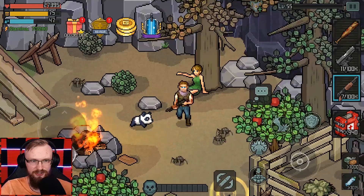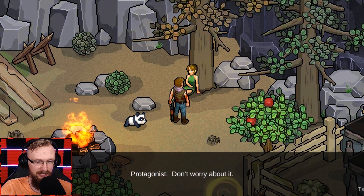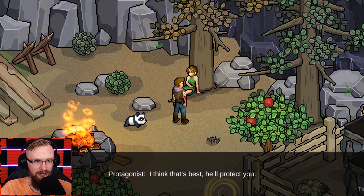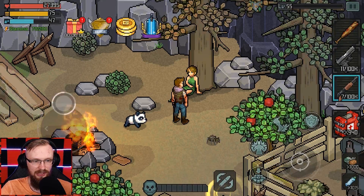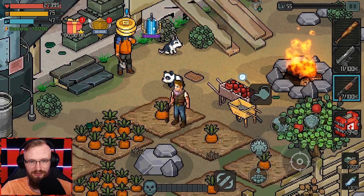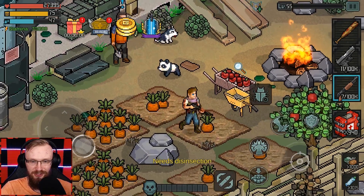At the camp you put all the survivors that you find. For example, there is this female survivor - she says she'll stay here for now. This is our camp, and here we can go and grow stuff. Let's try to water these carrots.